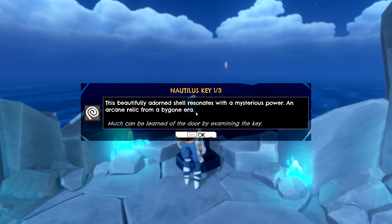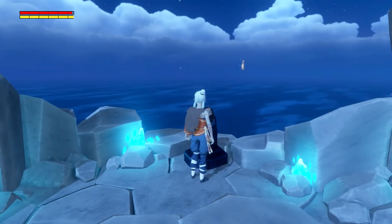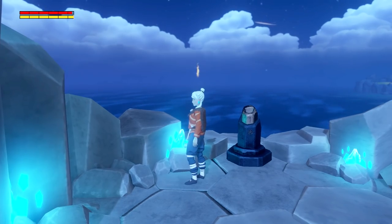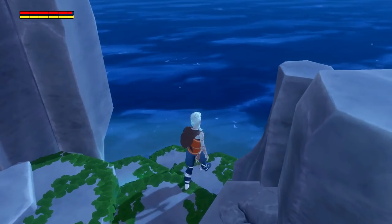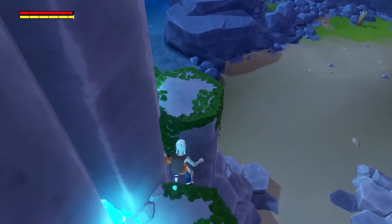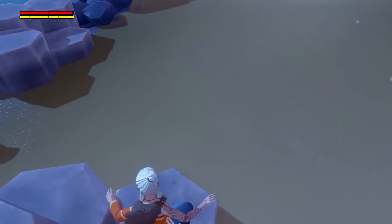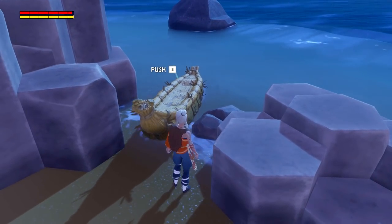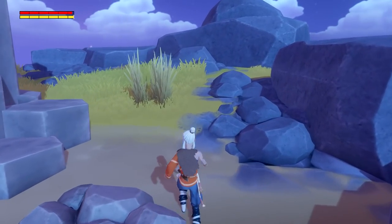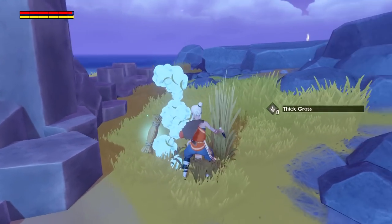We're getting some serious powers from that. A door in the shell resonates with mysterious power — an arcane relic from a bygone era that must be learned by examining the key. What's that in the distance? I see something like fire — it's pretty creepy. Going back down — no easy way? Please tell me I'm not gonna die a horrible death. Fall damage was real, I think. Let me push the raft — don't push it too far. I should double check this island first though.